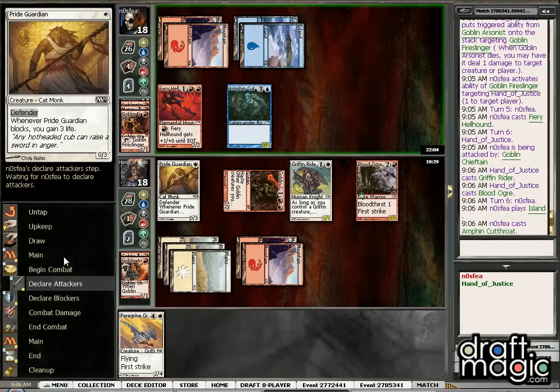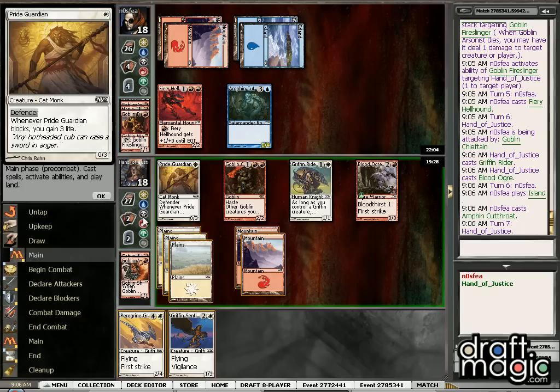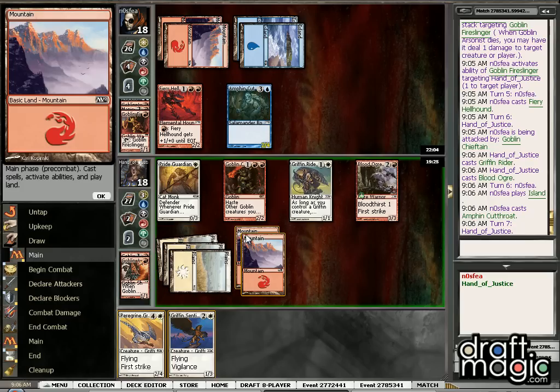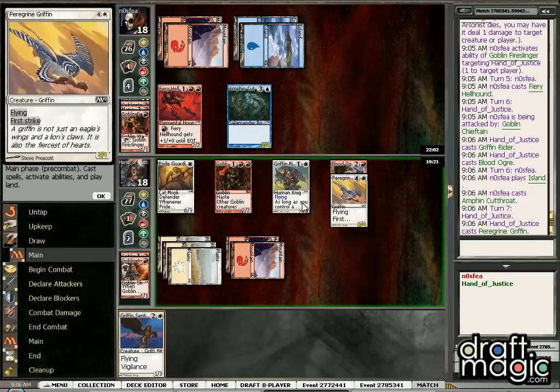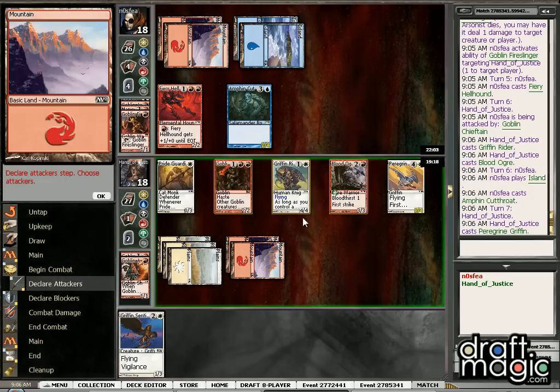So now at this point, happy to get in with Griffin Rider. Cutthroat is definitely a card we don't want to see on his side of the field, just because it really negates a lot of the damage we can push through. But hopefully Griffin Rider is going to go to work here.